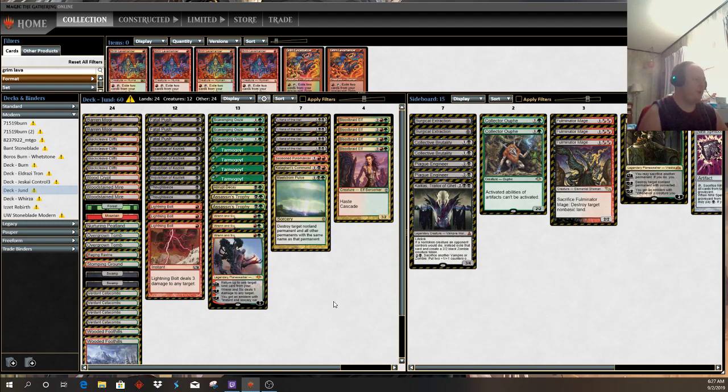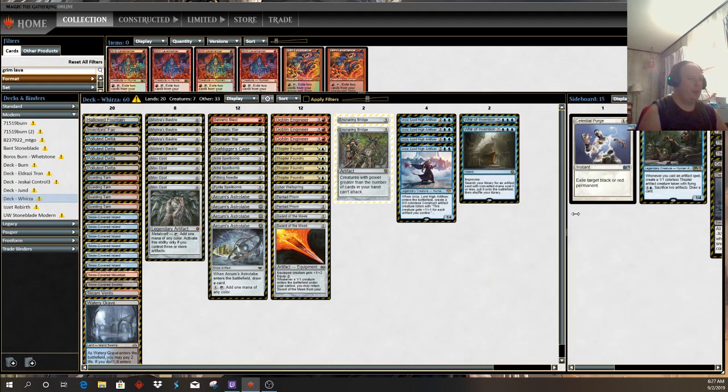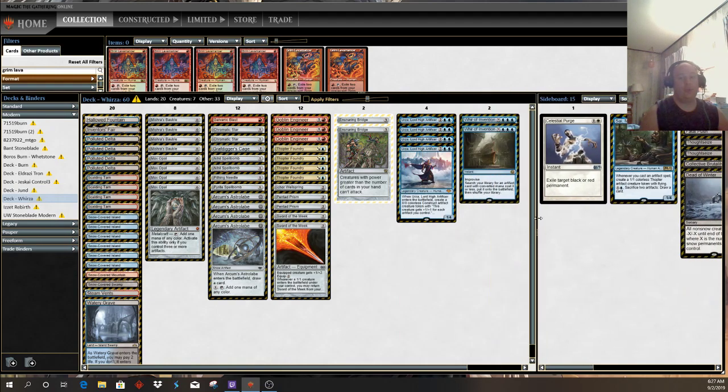Round two my opponent was on an Esper Urza list with Astrolabes, Sword of the Meek, and Urza. I know he had at least multiple copies of Timely Reinforcements in his sideboard, and nervousness almost very easily cost me this matchup.